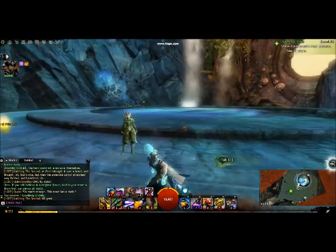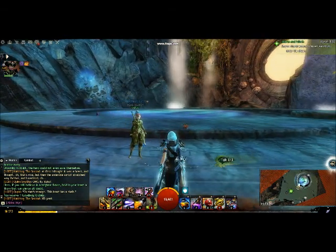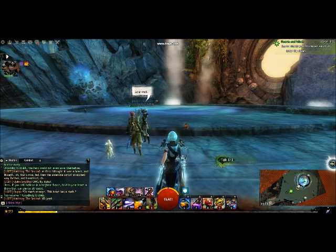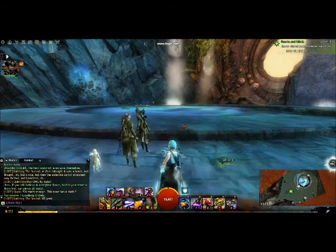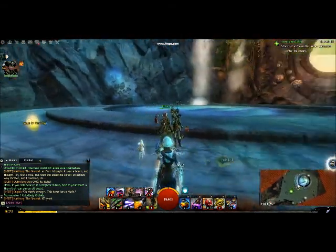Once the reset happens, the Pale Tree will ask us to go talk to her and stuff. We'll get an achievement. Then we will be able to get other skins by trading in 1,000 unbound magic for each skin. You will not get the ascended version of the weapon, though — only the skin unlock.